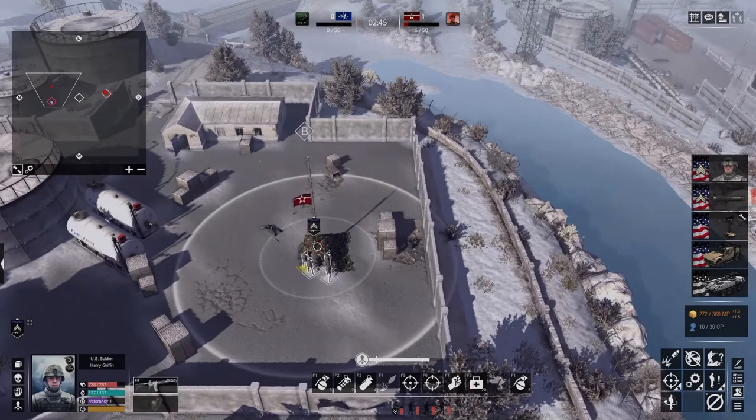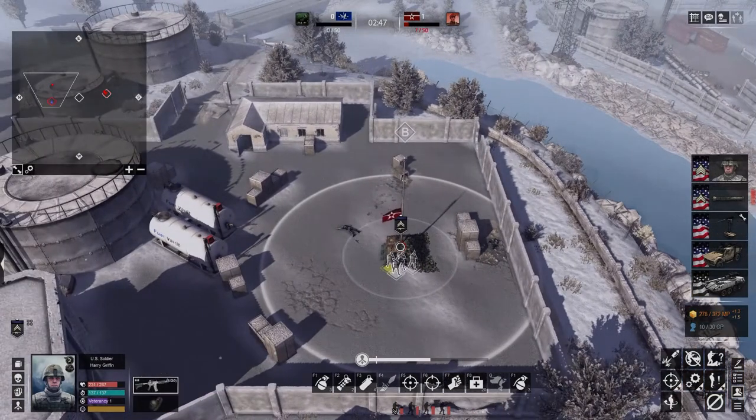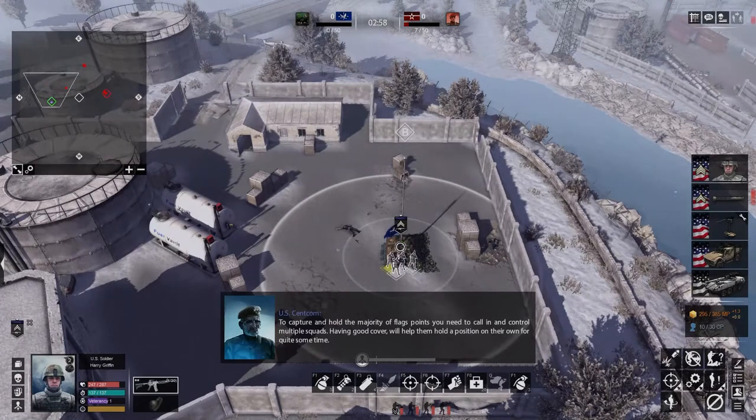I think we won that one, so we did! I have no idea how. What does my flag look like? To capture and hold the majority of flag points, you will need to call in and control multiple squads. Having good cover will help them hold the position on their own for quite some time.